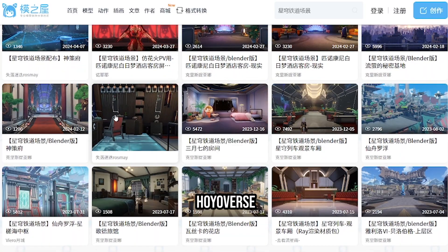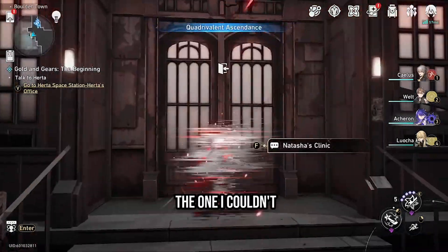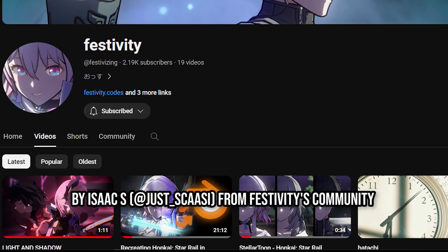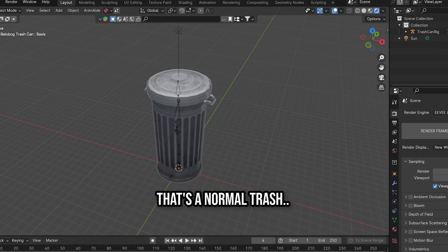I looked for models and it turns out Hoyoverse exports a lot of their assets to MMD files, but the one I couldn't find was Natasha's Clinic. Good thing the Goathe Hotel was a thing. This got me a Stel rig made by Isaac S. from Festivities Community, and some MMD models of the Goathe Hotel, Pom Pom, and the Lordly Trash Can — though that turned out to be a normal trash can.